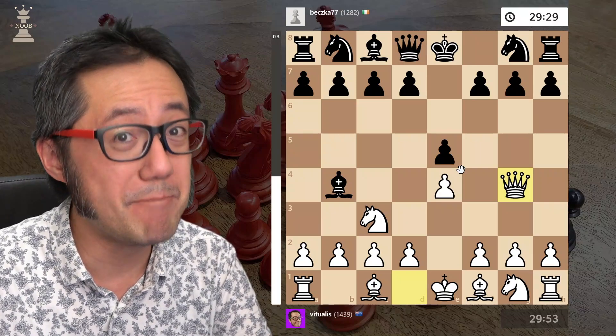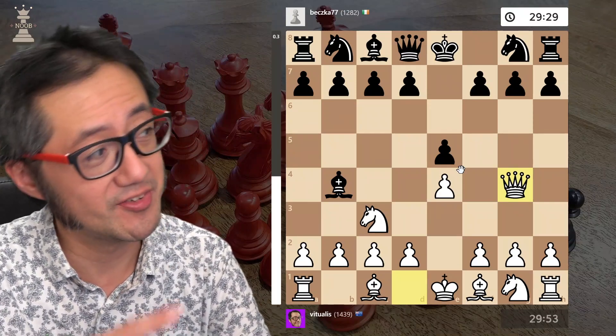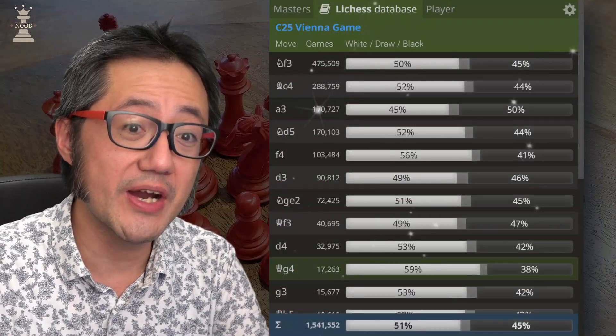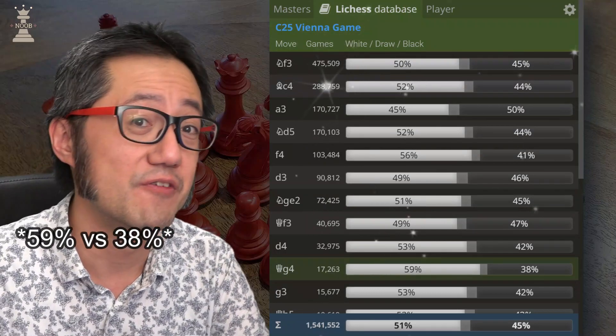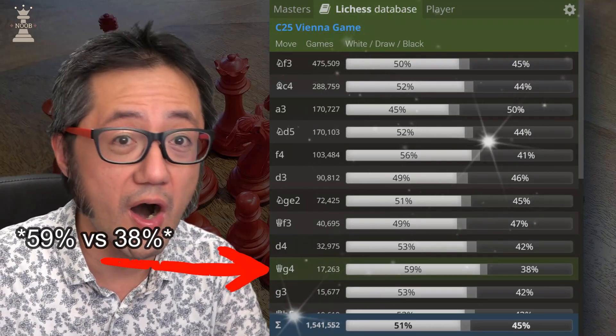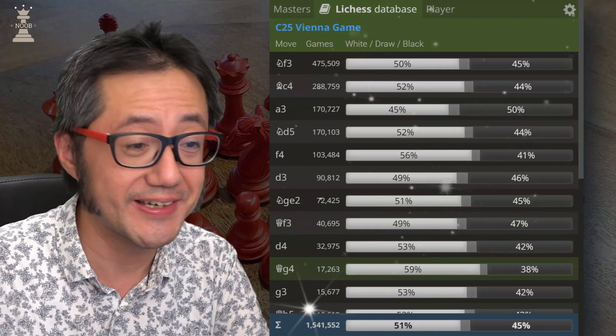However, it's got the best win ratio according to the Lichess Community Database. The win ratio here is about 52% for black versus 42% for white — the best possible option at lower-rated games.